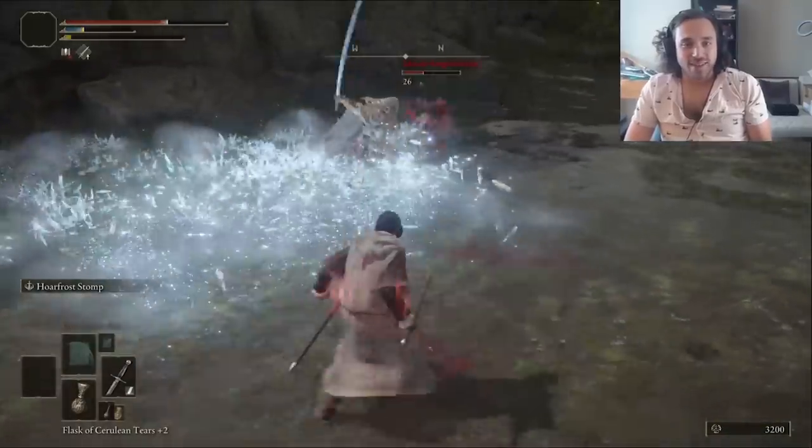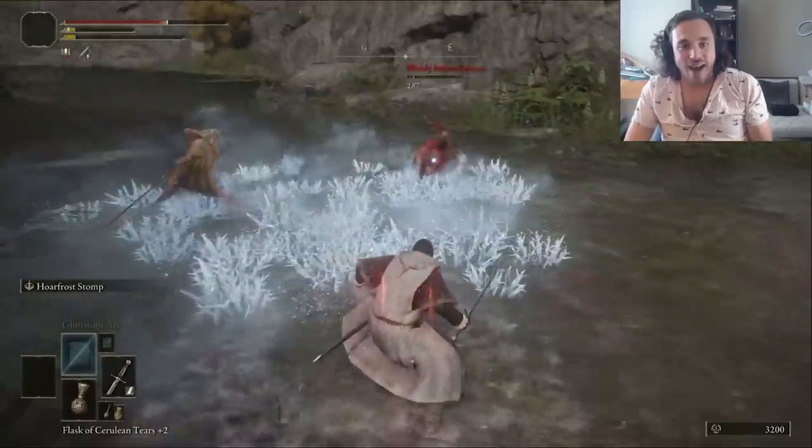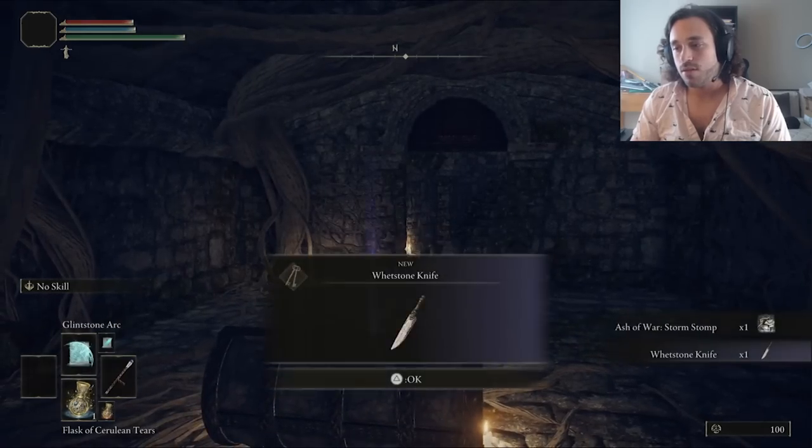It's still not terrible. It applies Frostbite pretty fast, which is always good. It has a big area, and it comes out relatively fast. It's just that the base damage isn't as much. To put it on a weapon, we have to grab a cold blade from Limgrave. Water is wet. It kind of works.